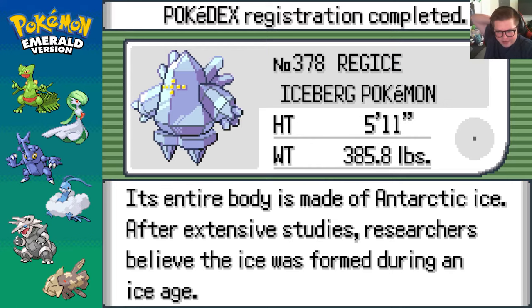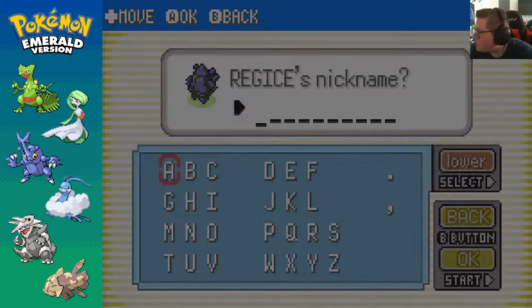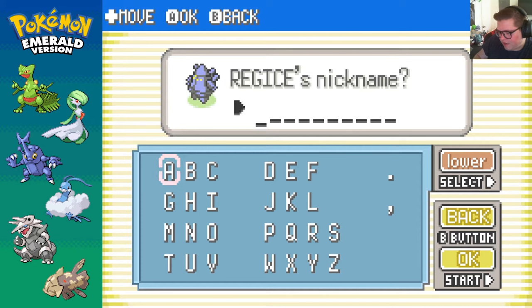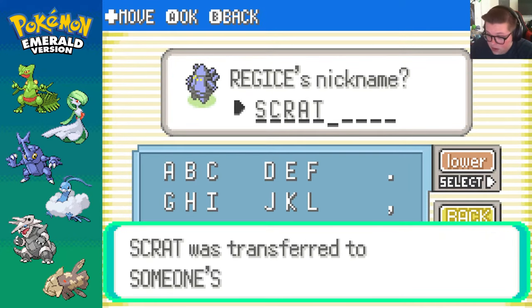Its entire body is made of Antarctic ice. After extensive studies, researchers believe the ice was formed during the Ice Age. What was the squirrel's name from Ice Age? Scrat? Okay, your name is going to be Scrat. There we go. Scrat - that's going to be your name.